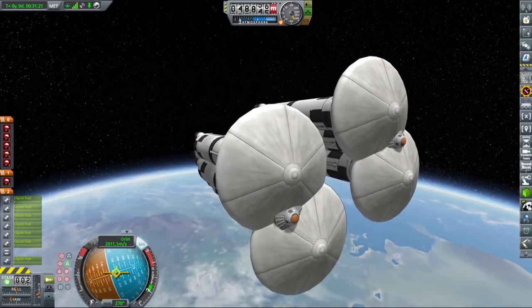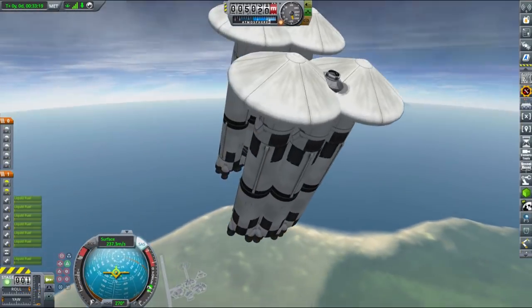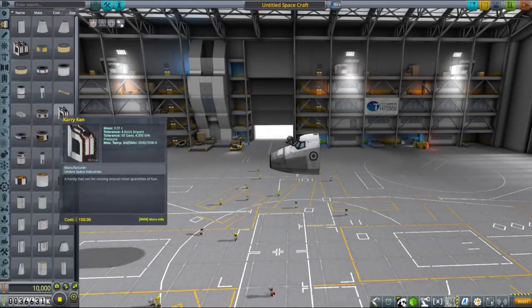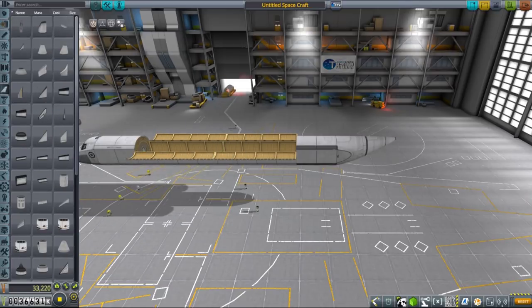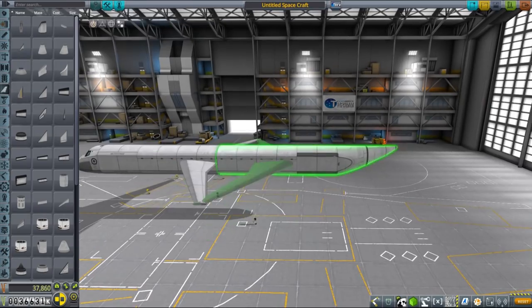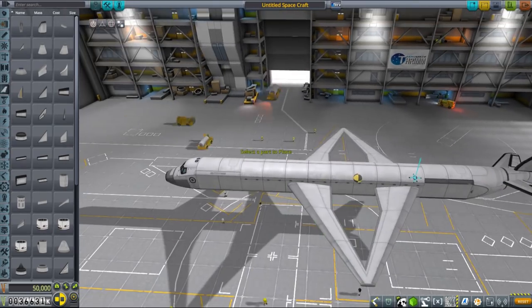But that doesn't mean it's not possible. We could have obviously used our trusty SSTO launch vehicle OCOD, but I think it's kind of overused at this point. I also wanted to build something new and something that doesn't look like a flying brick. I must admit that most of my useful designs actually look like flying bricks.